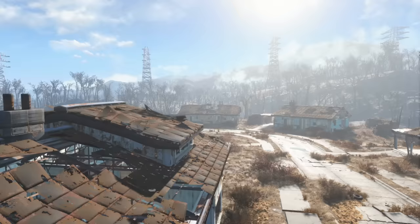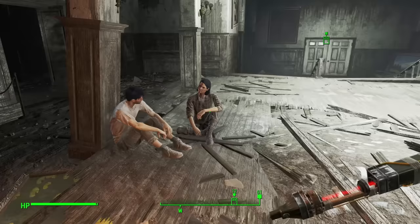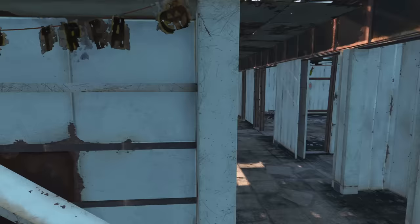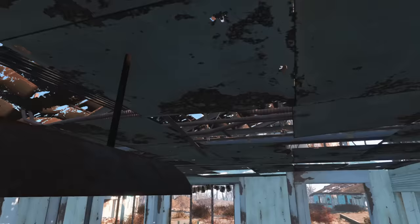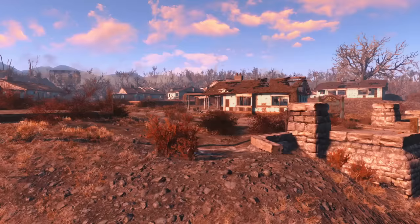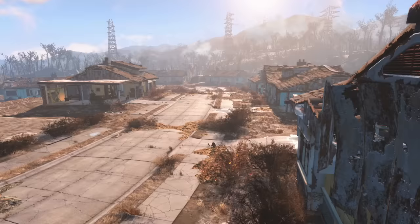Speaking of essential Minuteman settlements, Sanctuary tends to get a lot of hate — not so much because of its settlement building features, but because it's so closely tied to the Marcy Longs and the Preston Garveys. But strip away other settlements that need our help, and Sanctuary has loads of pre-existing foundation pads and open space for building, not to mention homes that are still standing. It's a meandering cul-de-sac, so it's a bit of a challenge for players who prefer to build on a grid, and the ceiling is a bit low for such a large settlement, but it makes for a perfect training wheel settlement — which is sort of the entire purpose of Sanctuary in the first place. There is an overblown amount of hate heaped on Sanctuary that it really doesn't deserve.